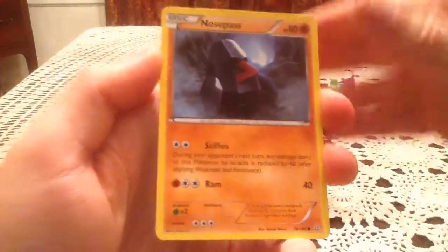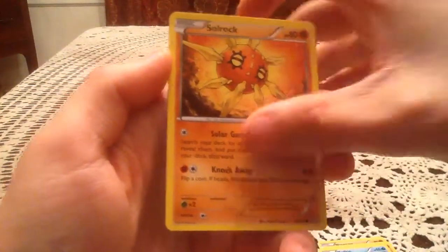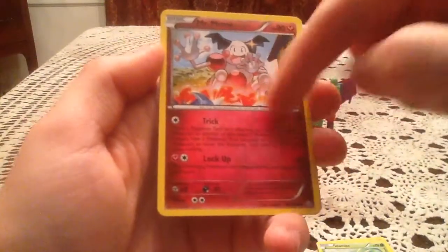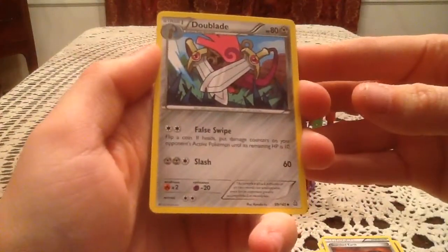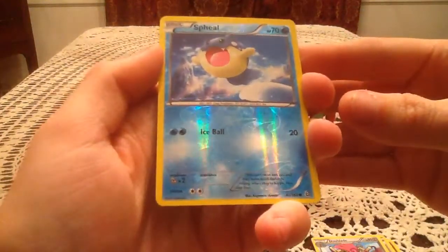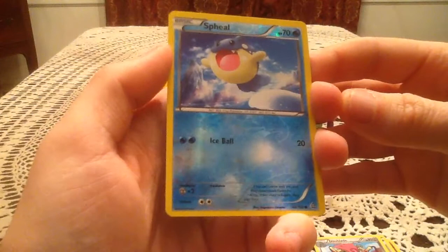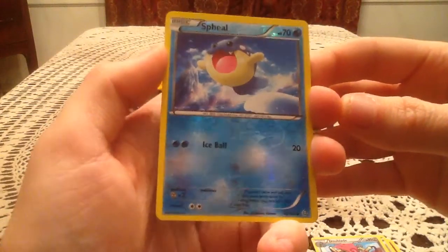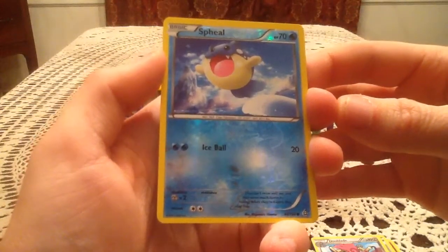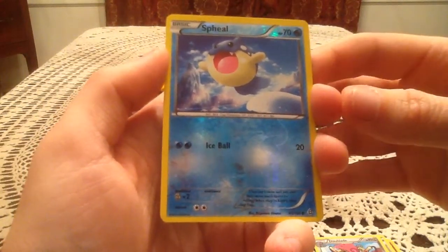So this pack has a Nosepass, Trapinch, Mudkip, Solrock, Illumise, another Mr. Mime with a kind of block of text for his attack, Scorched Earth - so that's a different one from Rough Seas - and a Doe Blade. The Reverse Holo is a Spheal, which is a common Reverse Holo. I have yet to add this set to my phone so I don't have a checklist for it yet. I'm pretty sure I have at least one of the Spheals in Reverse already, so this might be another duplicate. The Rare card...